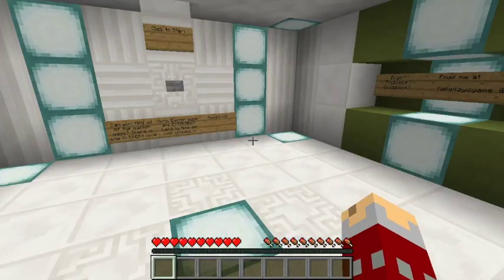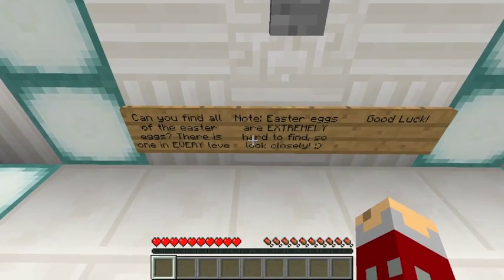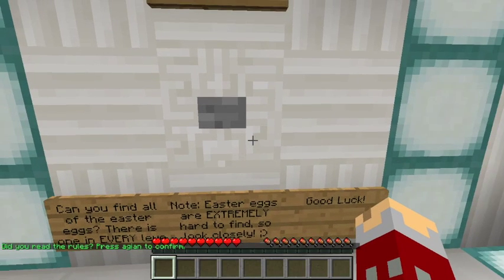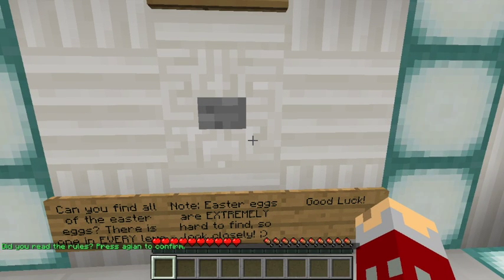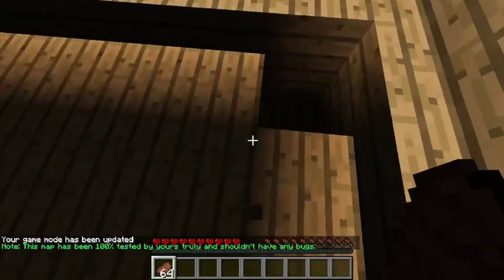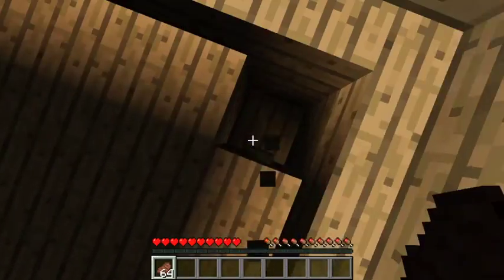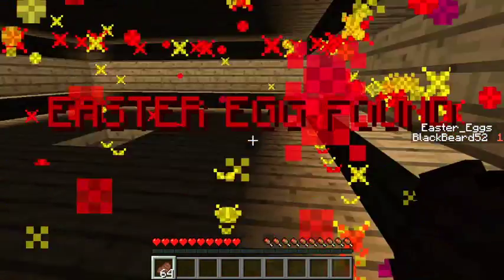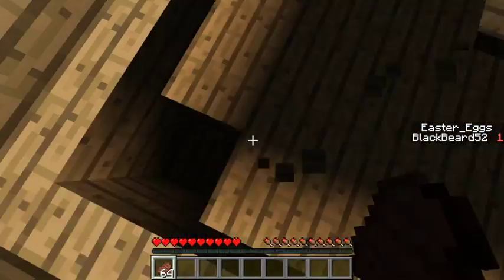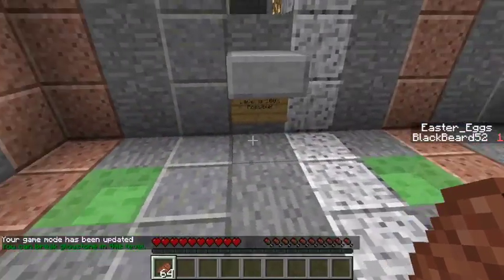Enable videos and let's just hop right into it. Can you find all of the Easter eggs? There's one in every level — Easter eggs are extremely hard to find, so look closely. Good luck. We read the rules, pressed to confirm. Level one: House of Doom. Nothing in any of these holes... oh there's a button! I found an Easter egg, awesome. Found another — you can break glowstone in this level.